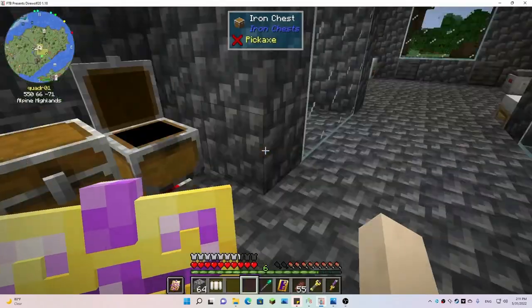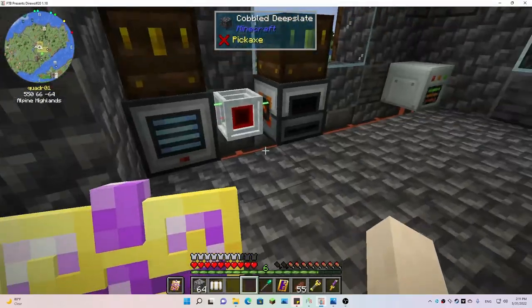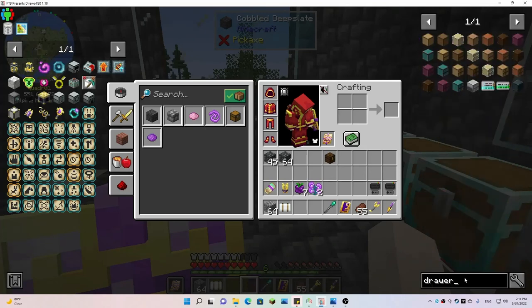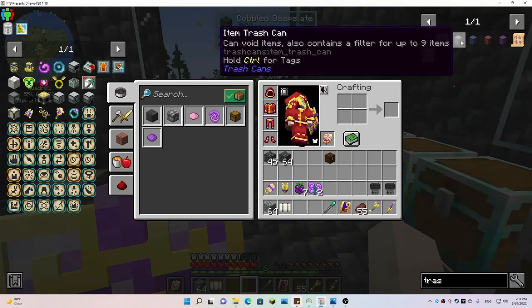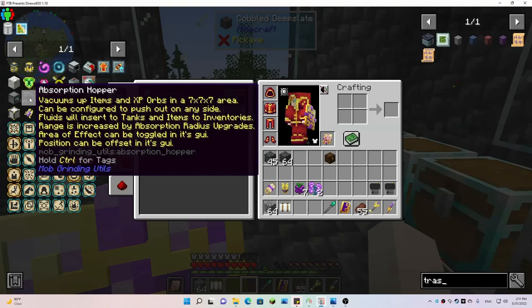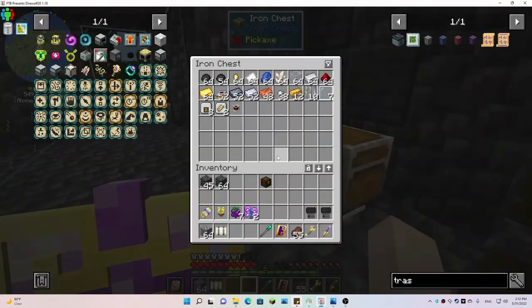I want to set up a sorting system for the mob trap down there using laser nodes and maybe some barrels — or drawers — to mass-store all the items I'm getting down there, plus a trash can for junk. I also want to get an absorption hopper installed down there so I can start collecting experience orbs, because right now XP is just being wasted. I'm using a Botania item hopper to collect items but it's not doing anything with the experience.